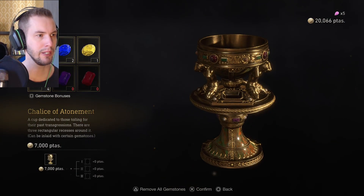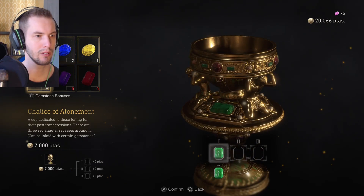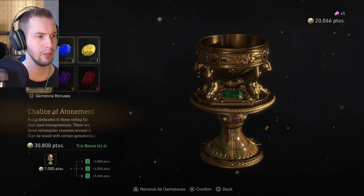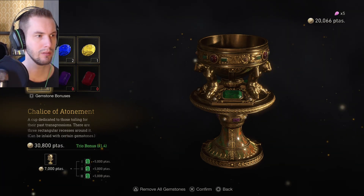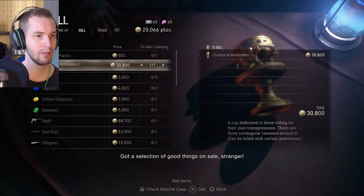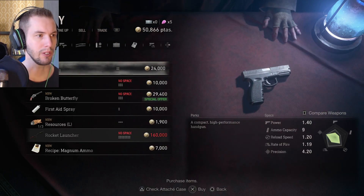Let's see here — inlay gemstones. Well, that's 30,000. I'll sell that. Welcome. Got a selection of good things on sale. Thank you. No, thank you.